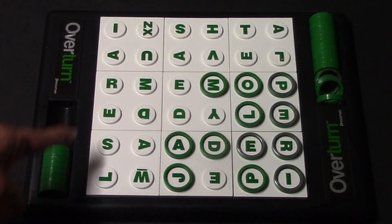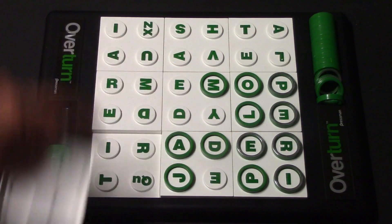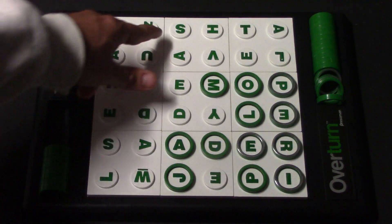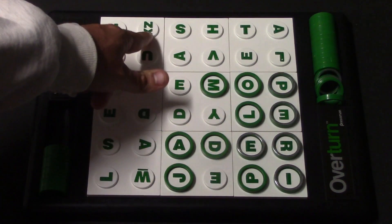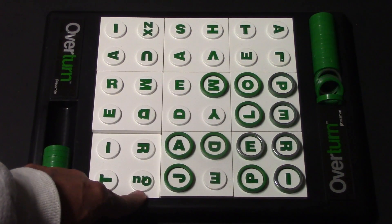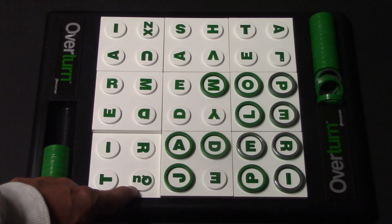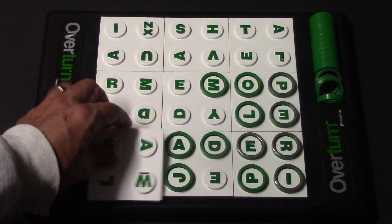There are also tiles on here that have two letters. The Z and X is one of them, and the other is the Q and U. For the Z and X tile, you can choose one of those letters whenever you're using it to spell a word, and it will stay that letter until the end of the game. The Q/U tile — you can use Q and U together, or you can just use the U, and again it's going to stay there.